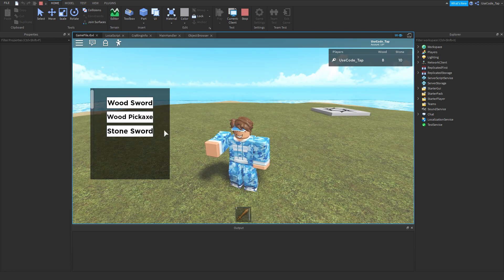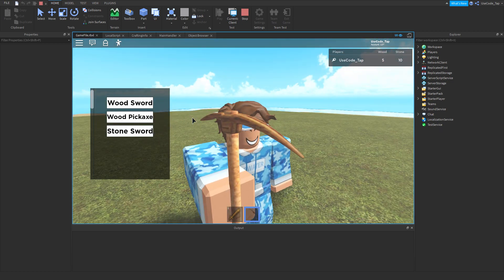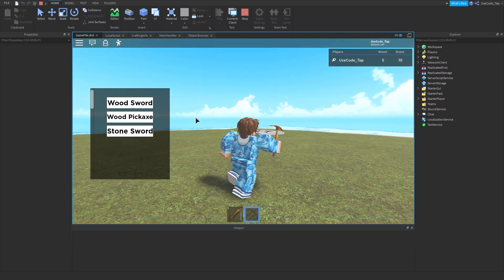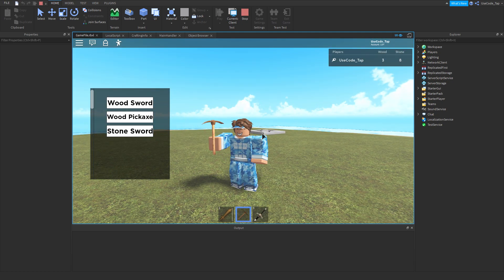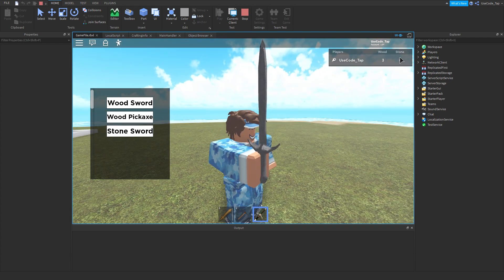I also have a wood pickaxe which costs three wood. As you can see now I have a pickaxe — it looks a bit rough but it is a wood pickaxe. And then let's try the stone sword — boom, I have a stone sword. It works just fine and it took away my stone.